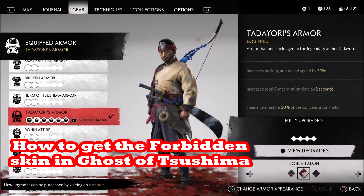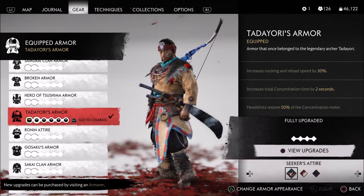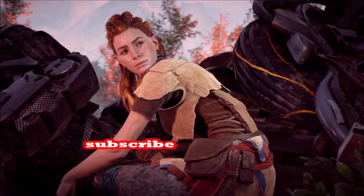In this video, we show you how to get the Forbidden skin in Ghost of Tsushima. This skin makes you look like the Nora Brave or the Shield Weaver without the flashing.